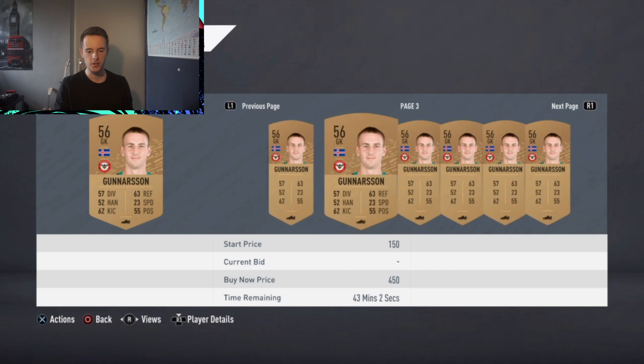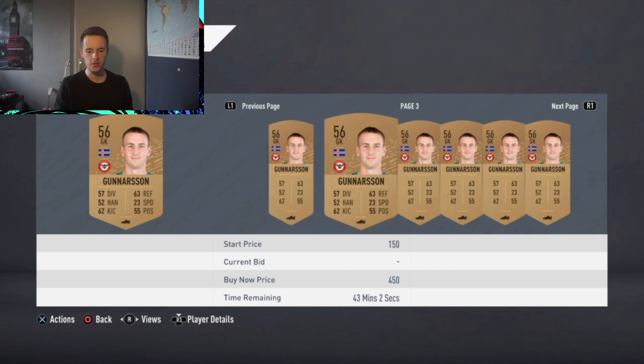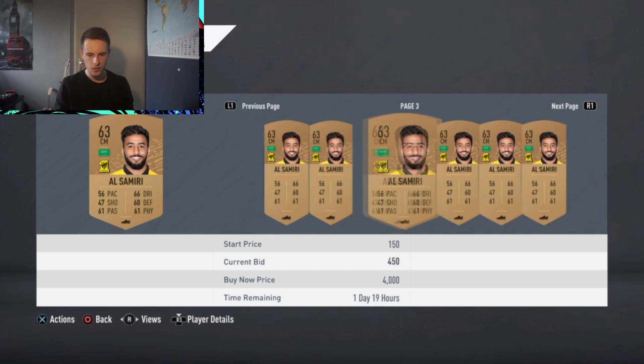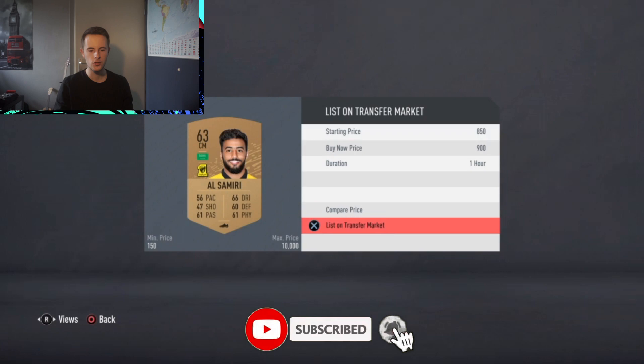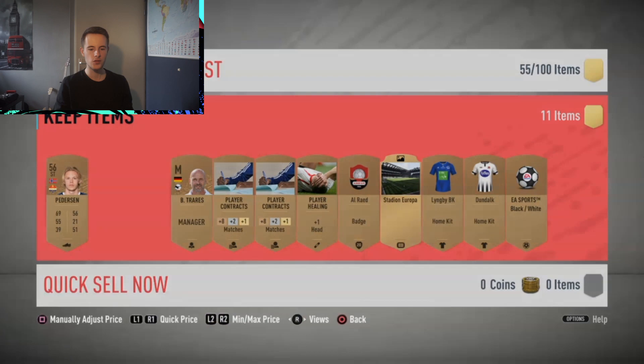Let's have a look at Gunnason — this goalkeeper is going for around 400 coins, so that's just profit from another bronze pack. And this player here — the cheapest one on the market is 1,000 coins, so I'll sell him for 900. The rest is profit again. This method is just way too easy. This other player is going for 200, and I'll sell the rest.